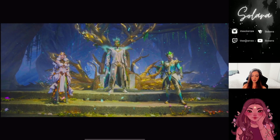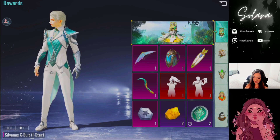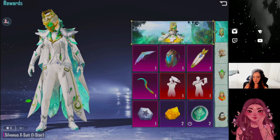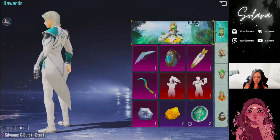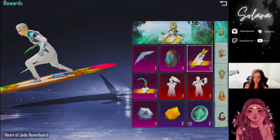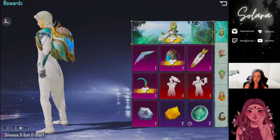Let me hold that thought for a second. Let's take a look at what we have — can we see the rewards? So here's the x-suit, here's the max level. It looks alright, but the basic appearance doesn't really look like an x-suit. It's a nice mythic or legendary outfit, I guess. And this is a sickle — that's so cool! We also have a hoverboard, that's a really nice hoverboard, the backpack, and my personal favorite — the parachute. Oh, look at that.